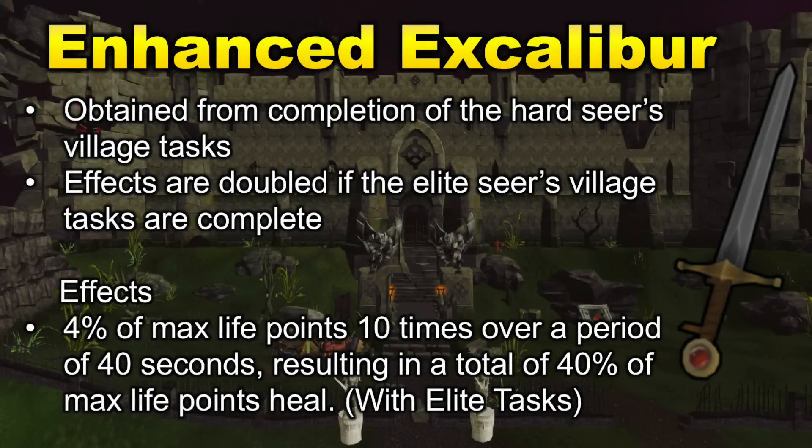Next on the list is Enhanced Excalibur. This is an upgraded version of the Excalibur and can be obtained after completing the Hard Seers Village achievements. Completing the Elite Seers Village achievements will double its effect. Enhanced Excalibur is mainly used for its healing ability, which can be activated every 5 minutes. Once the Elite achievements are completed, the healing effect will heal 4% of your maximum life points 10 times over 40 seconds, resulting in a total of 40% of your max life points every 5 minutes — an extremely useful healing item, especially when camping a boss.